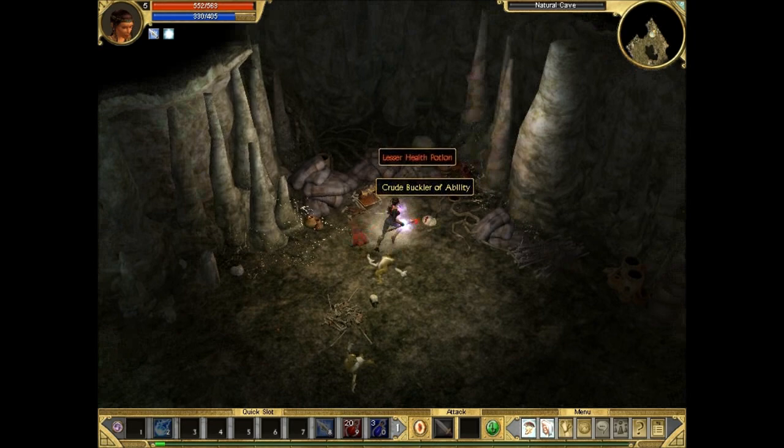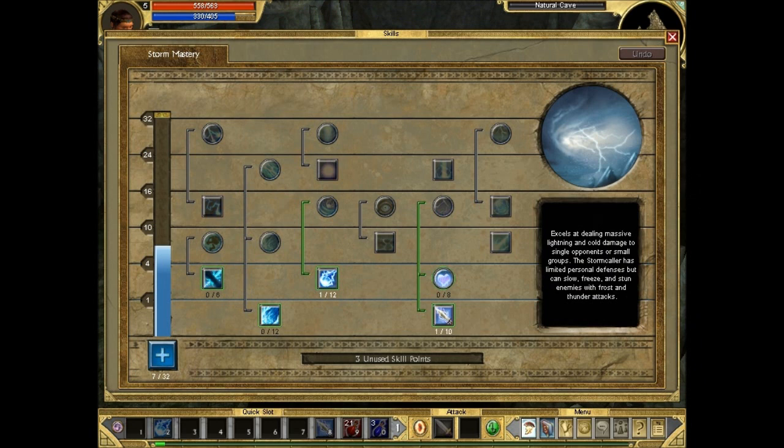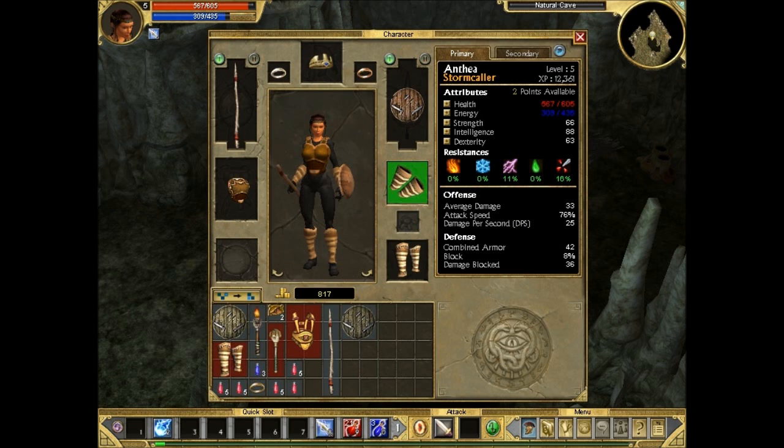We've just leveled up so we're gonna assign some more skill points. I've decided to go for Heart of Frost with one point now because it can slow down enemies when you attack them, and I also put some more points into the Storm tree itself.